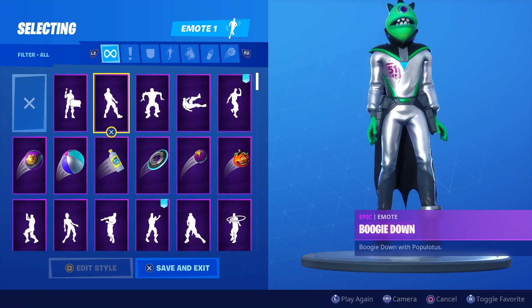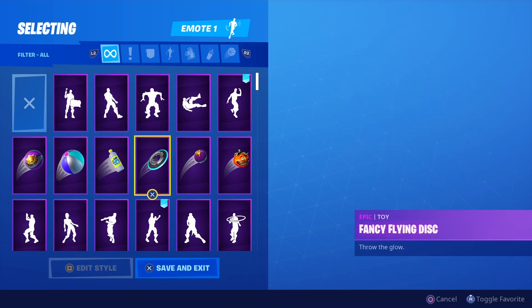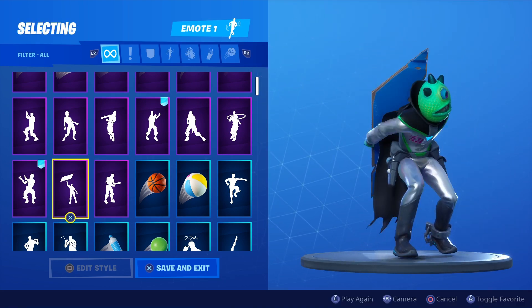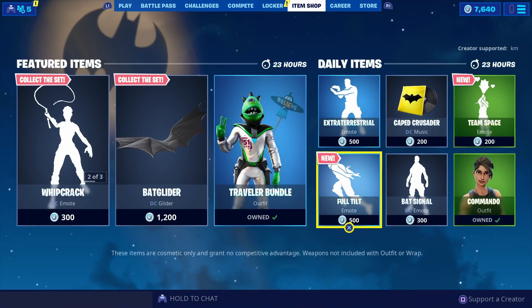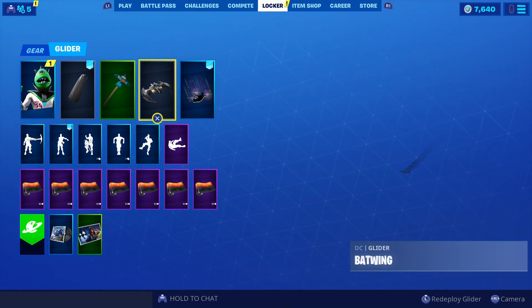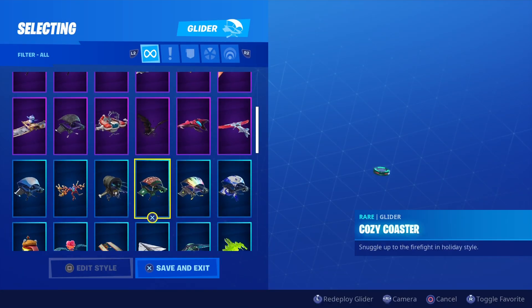Let me show you more emotes — a couple more, some basic ones. I'm not gonna go through all of them. Best combos for this: I already showed you a couple of emotes. For the glider — I'm being honest — I thought it would come with a glider, like a UFO-type glider. That would be pretty cool, but I probably wasn't gonna buy it anyway.